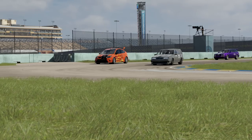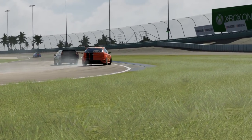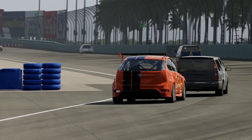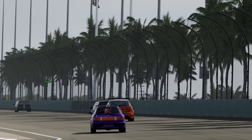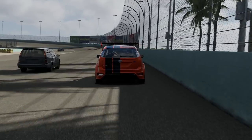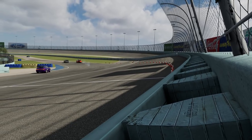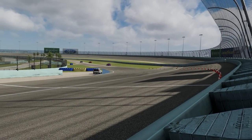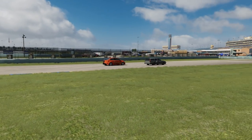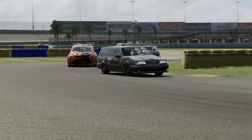As we head up towards the hairpin, I didn't really want to be on the outside. I had pretty good grip in the Focus but wasn't sure I had enough to go around the outside, so my plan had been to cut underneath — but it didn't quite come off; a bit too much wheel spin, a little bit too eager on the throttle. The 850 has better initial acceleration but can't match me for top-end speed. However, I've still got nowhere to go — it's a long way around the outside of a very fast corner. I had a wheel on the grass but managed to pull it up in time, still looking across. The longer we spend fighting, the more that blue Volvo up ahead escapes.